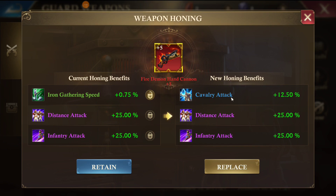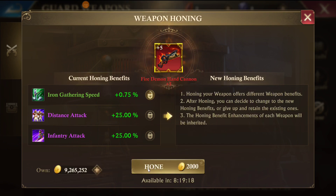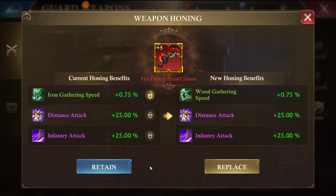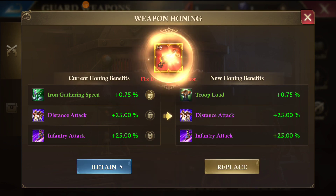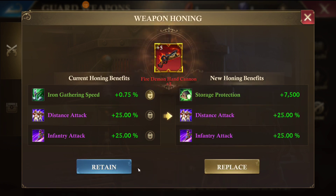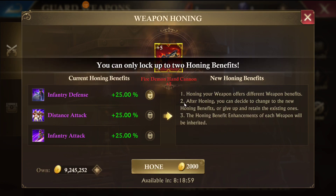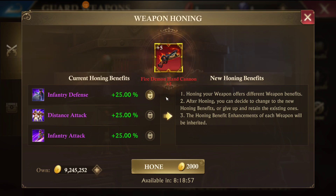We're just going to burn through these trying to get another purple stat. It takes a while and it's all random — it might cost you 4,000 gold, or you might get lucky like I just did. This was a pretty lucky run to get all three purples.